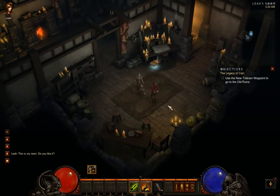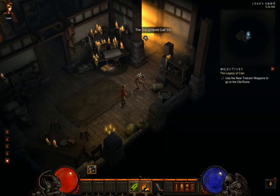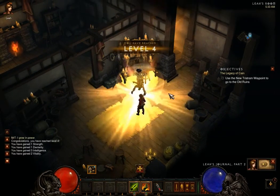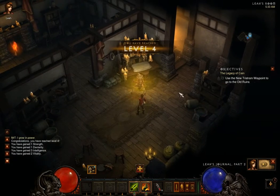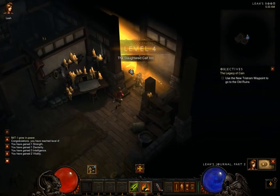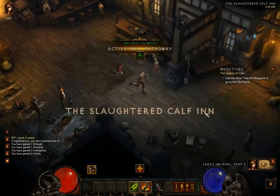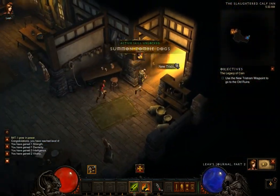So we kind of jumped ahead a little bit. What we did is we went back to Leah's room at the end of the Slotted Calf Inn, and we checked her table, and there was a new journal. 'A miracle has happened. A hero, like one out of Uncle Deckard's tales, appeared and saved us. I know in my heart that my uncle still lives.'